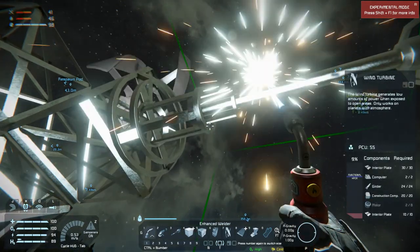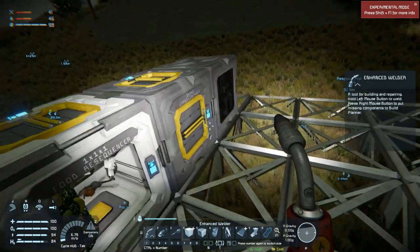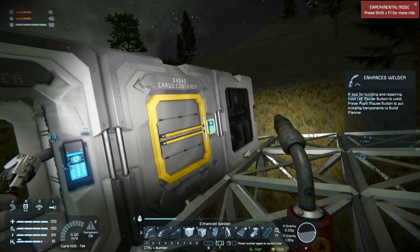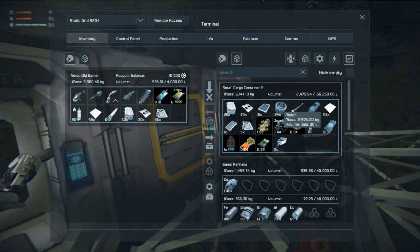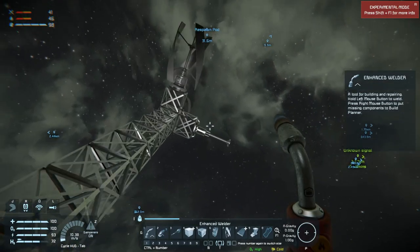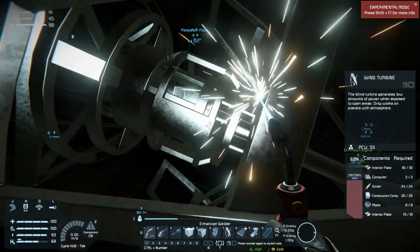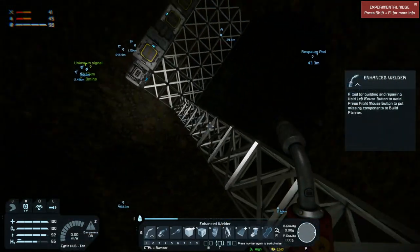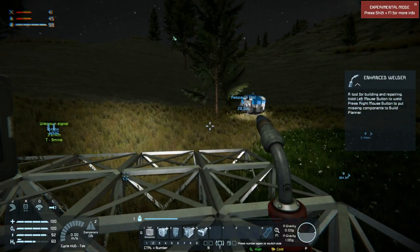Let's stick another wind turbine up here. I don't have enough motors on me. What you don't have in your head I guess you have to have in your jetpack. That's one more - and then let's build a battery so we can start storing up some power.